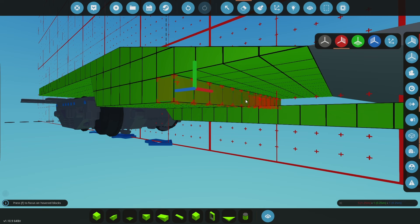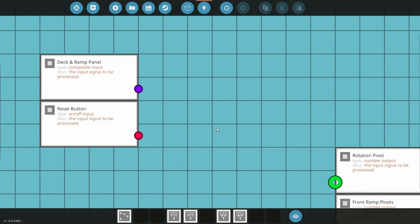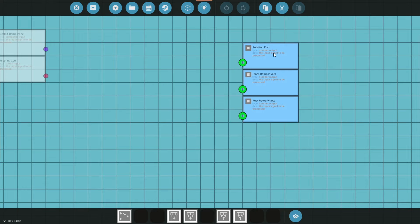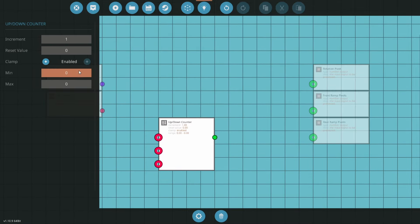I really want this to look more solid, so I'll add something to visually connect it all together. 24 hours later - okay, so for the logic we've got instrument panels coming in and a reset button coming in, then the rotation for the whole deck and then the front and rear ramp pivots. I'll be using my good old friend the counter - maximum, I probably don't need very high maximums, five is probably too much as well, like 0.5.